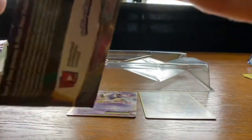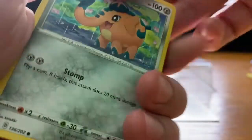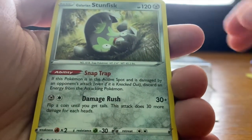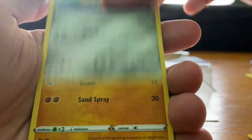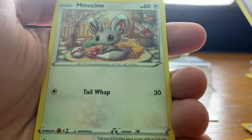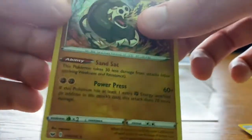Final pack of this Toxtricity V-Box — another Sword and Shield, with Gigantamax Snorlax on the front. Give it a good opening right here. Cufant on the front. The cards are: Energy, Galarian Stunfisk, Galarian Stunfisk, Pokémon Center Lady, Snorlax, Cufant, Falinks, Salandit, Galarian Ponyta, Minccino, and the Reverse Holo is Noctowl. And a Sandaconda is the final card.